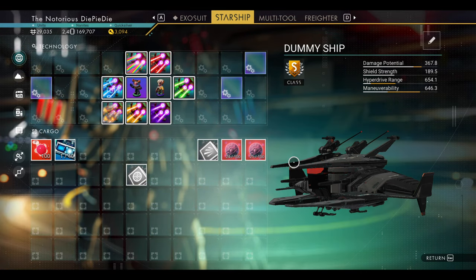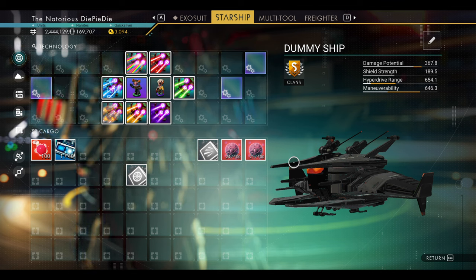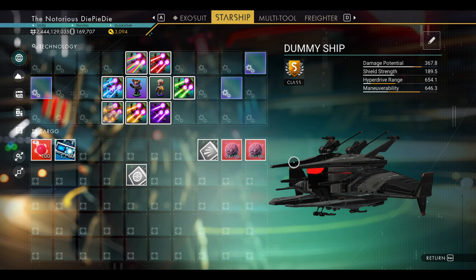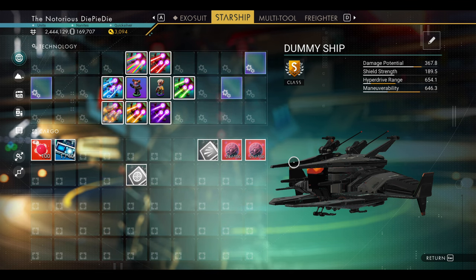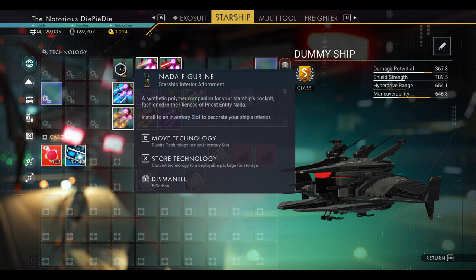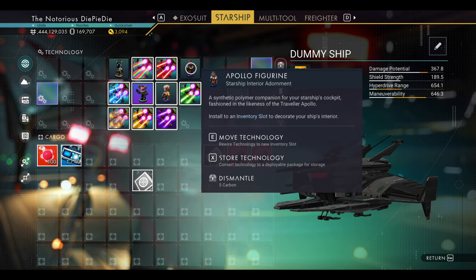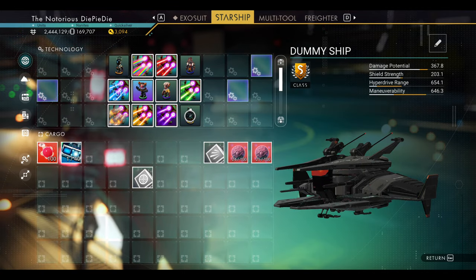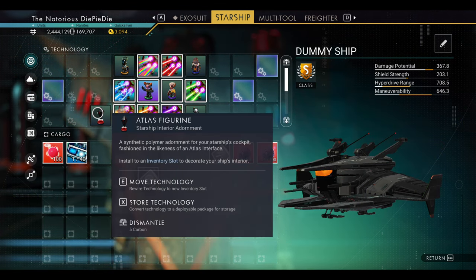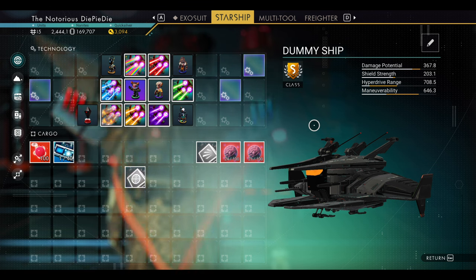If you have all the starship trails and all the figurines, first set up all your starship trails around Polo and Artemis. The multiplication will kick in — you can't see it visually but you are getting an insane boost. For the figurines: installing Nada reduces your ship launch cost by 10%, the Apollo figurine adds plus 8 ship damage, the Null figurine increases your ship shield strength by at least 7%, and the Atlas figurine adds 50 light years to your hyperdrive. Polo and Artemis bonuses are both toward the pulse engine and maneuverability in general.